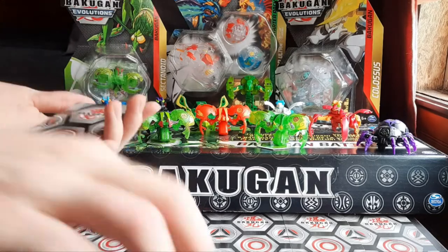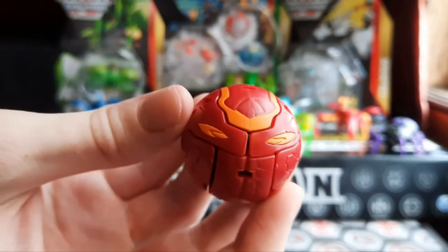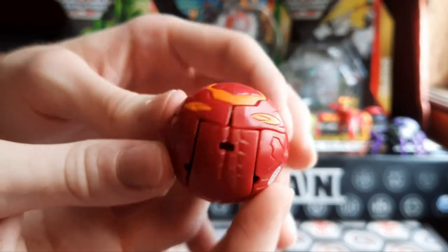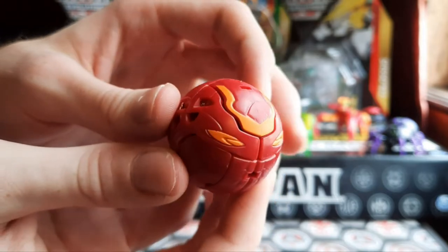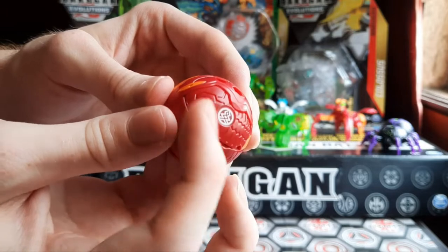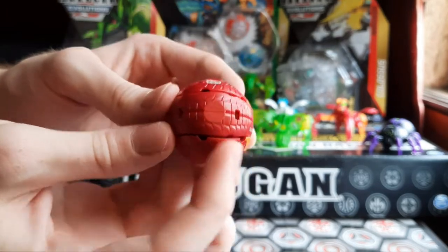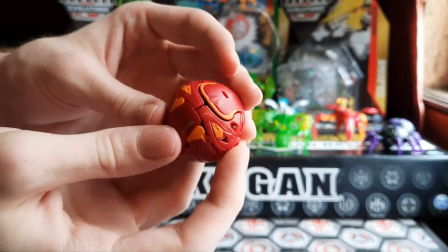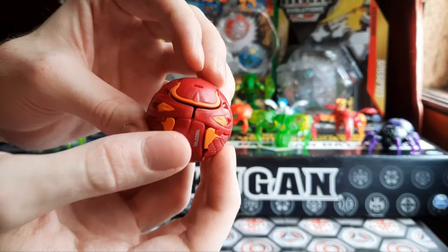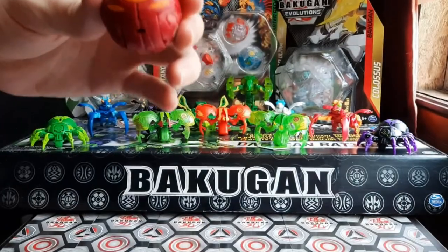Let's go ahead and get this Jetra popped open, because I don't actually have one of those. Let's check out the ball form while it's closed, actually. This looks very legacy — I wonder if that's intentional. This really looks like a legacy Bakugan on the closed side. This is super cool. You can see the tendrils here on this part — I think it's on both sides. Yeah, all these tendrils. This looks super sick. I think this is the front, so let's go ahead and get this popped open.